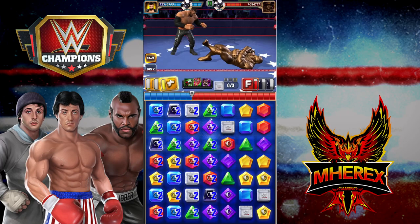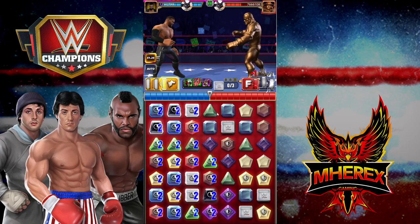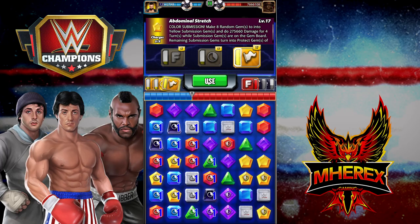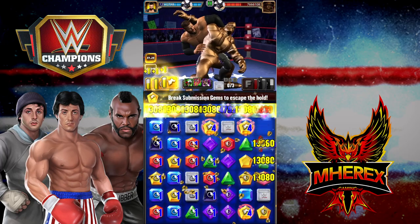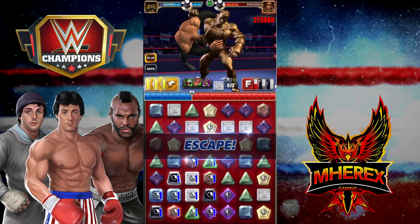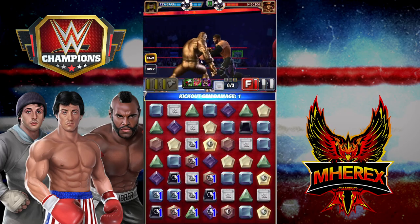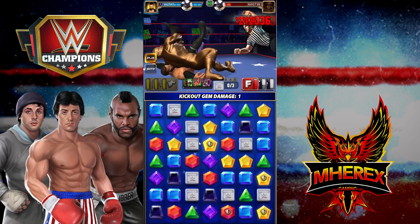8, 5, 2 — alright, taking a swipe here. 10 dust for zero damage. Say goodbye to the rest of his health. Pretty much more than enough to pin him once we kick out.